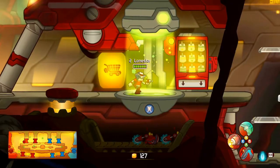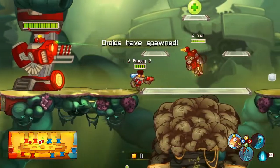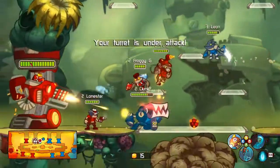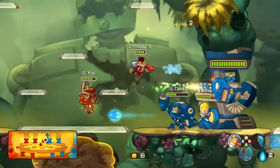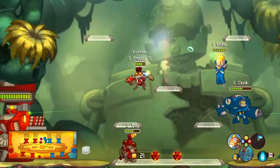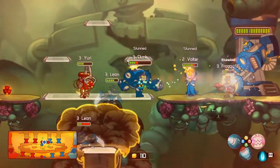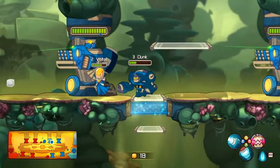Team Blue also has Leon Chameleon, who in their setup is kind of their killer. A lot of the team play is going to come down to the combo between Voltar and Clunk — that's the classic healer-tank combo. It's a really good combo, and what Team Red is going to have to do is try to take out the healer, take out Voltar, and take down the rest of the team after that.